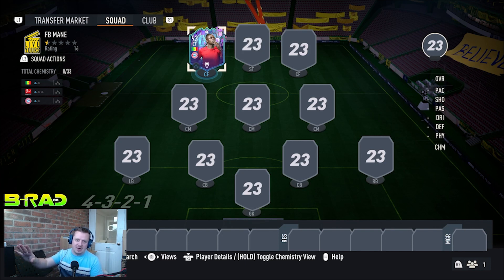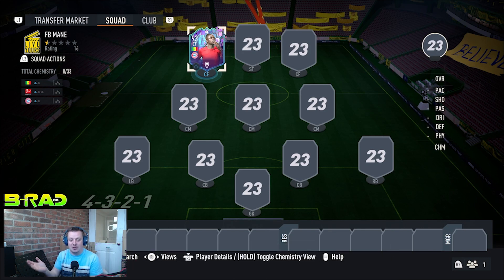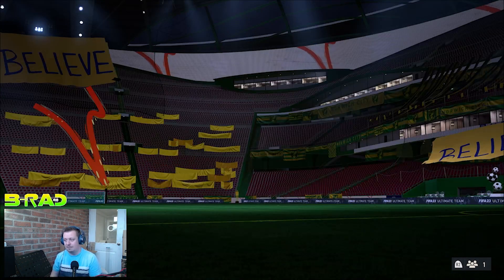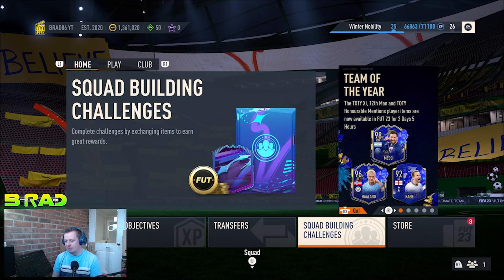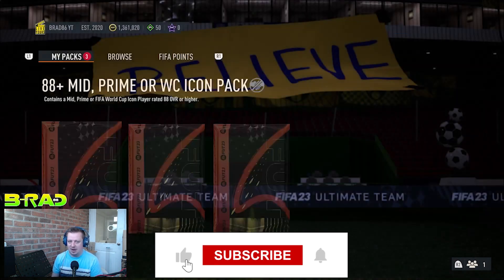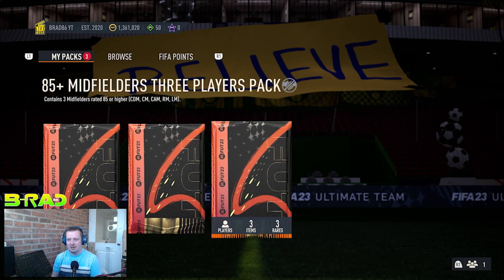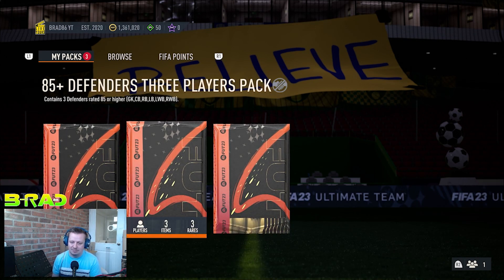I'm also going to get the three defenders and three midfielders from the 85 plus packs, and open the pack in the store that contains the swap token so you guys can see whether it's worth doing. It's a way that EA get you to spend money — it's 500 FIFA points or 80,000 coins. I'm not giving them any more money; I'll open mine with coins. I have 1.36 million. Go and watch my pack weight video back and see how much I value their pack weight at the moment — it's not great.